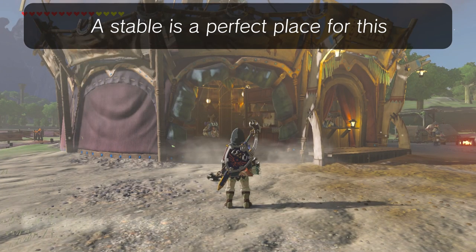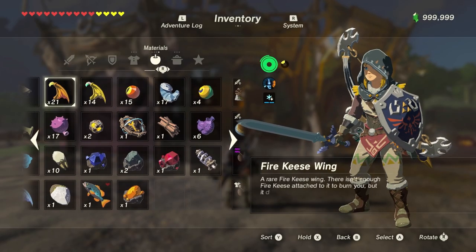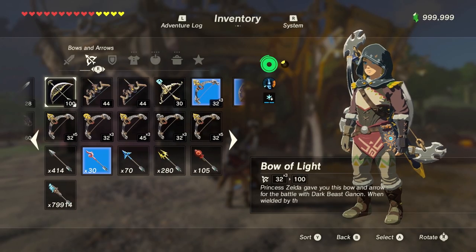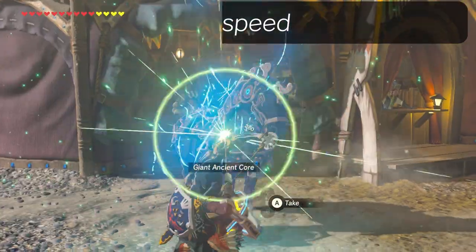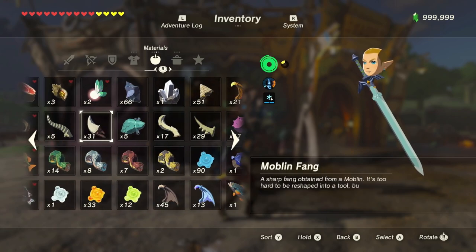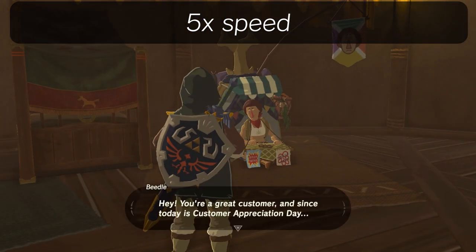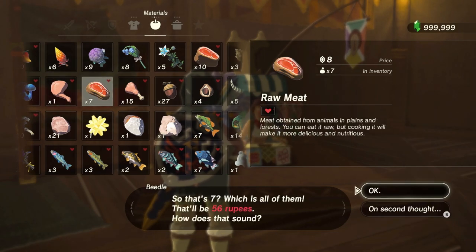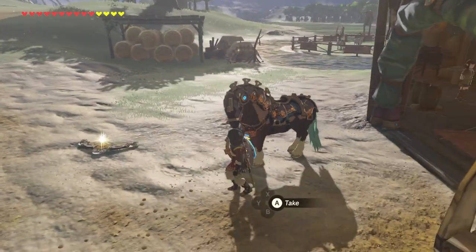First, make sure to go near a shop — Beedle is a good choice here. Now, drop the item you want to clone so there are none in your inventory. Overload the game with shock arrows. Then set up item smuggling with a common material. You need at least 7 of this material, so pick something like apples or Hylian shrooms. Sell the rest of that type of material to Beedle or the shop. Then pick up your rare item again.